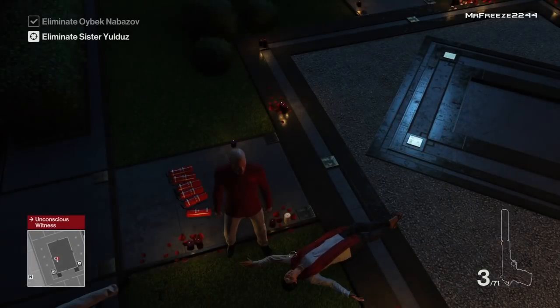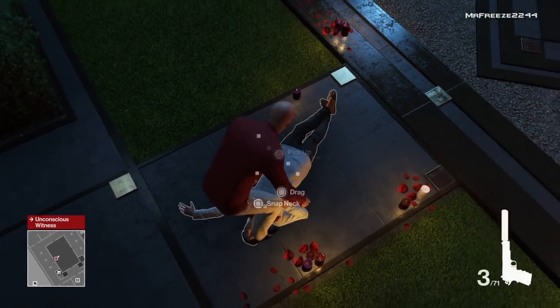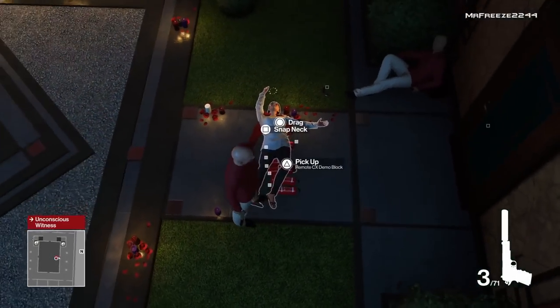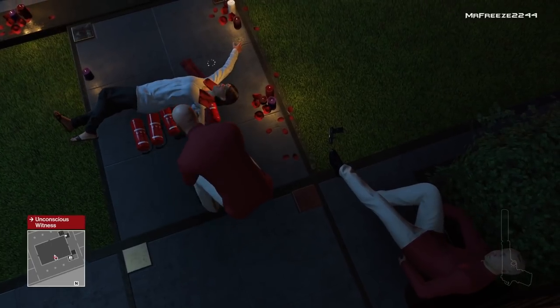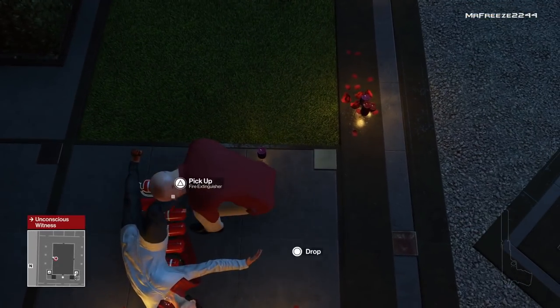I recommend making another save at this point because this is going to take some fiddling around — the drag system is kind of rubbish, to be honest. Once back in the game, drag the body on top of the fire extinguishers. You need to place her in a specific way — the body needs to be length-ways right across the fire extinguishers. You don't want her legs covering most of the fire extinguishers because she won't reach the canopy, and you can't have her at the side or she won't launch into the air. Make sure her body is covering most of the fire extinguishers for this to work. It can take a bit of fiddling, and I'm keeping this in the video to show it's not easy.